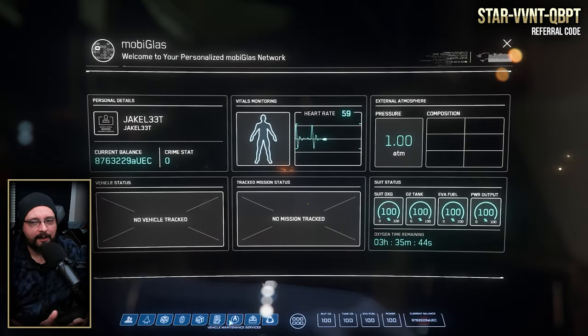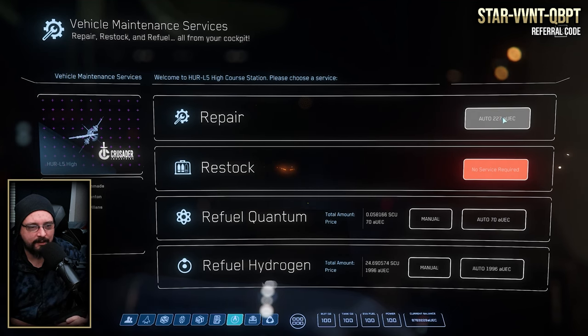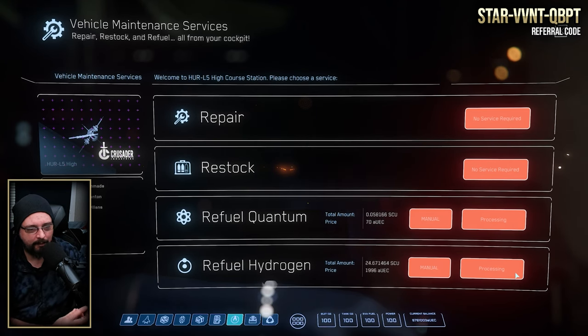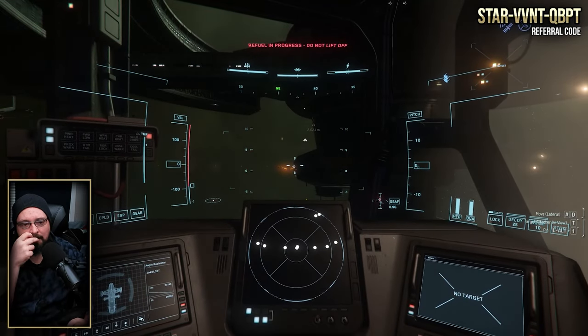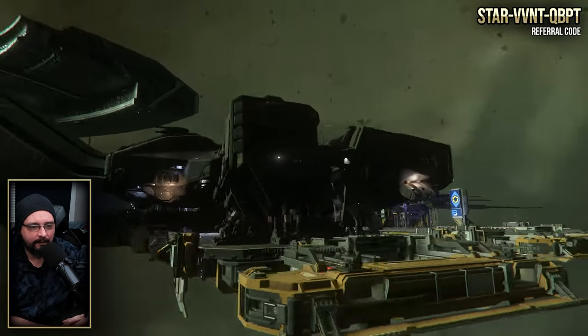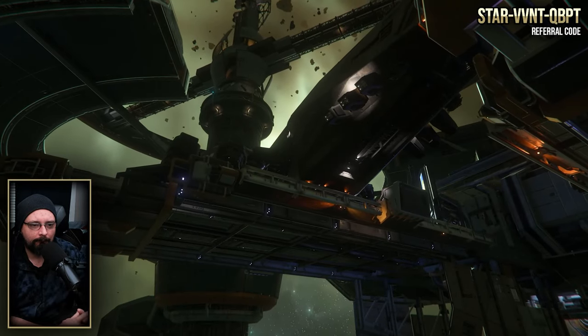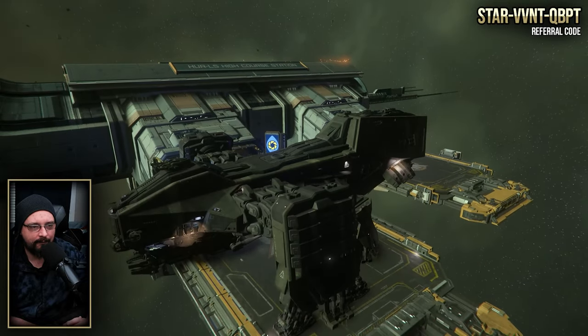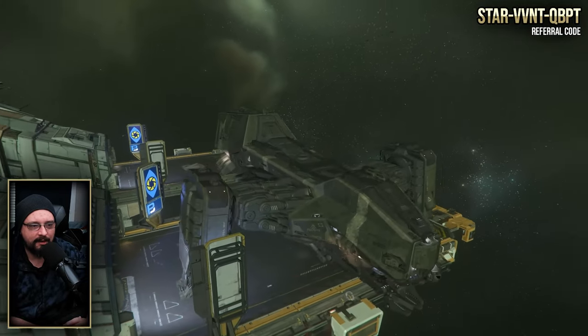If you are newer to the game, these pads have an elevator up to the station. As long as you have all your landing gear on the pad, you can sit here and refuel. Refueling can be kind of bugged sometimes — that's not just a Reclaimer thing. If it's not working, shut off your engines, go back into your mobiGlas, and hit it again. Most of the time on the live server I don't have any issues. When I come back to my ship I'll check it again and make sure it's all good.